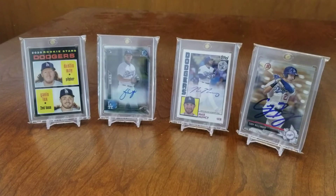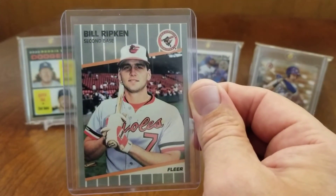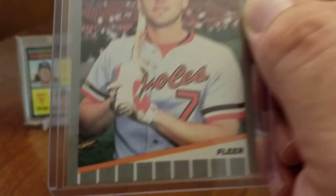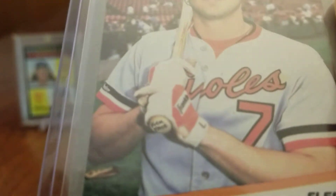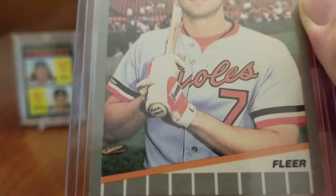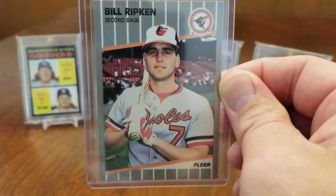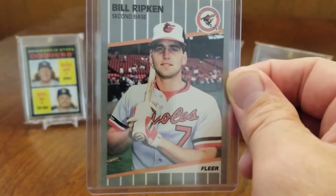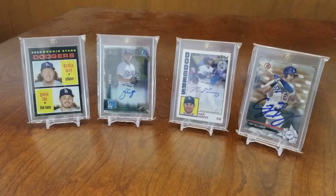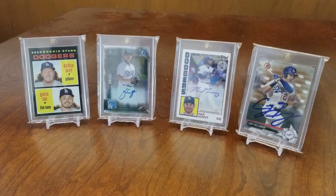Oh, and I was really stoked to have found this one. This is always one of my favorite error cards growing up - this is the original 1989 Fleer Billy Ripken card. If you look at the bottom of the bat, someone had written an obscenity on the bottom of his bat. They later ended up reprinting the cards with a little black box over that. There were a couple different variations of the way they covered it up, but this is the rare one to get, so I'm really happy I pulled that out.